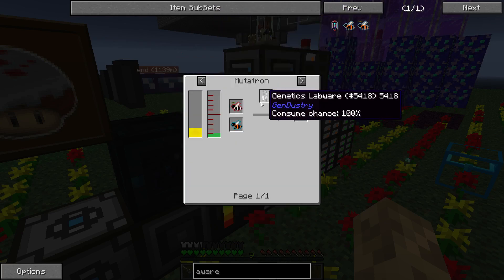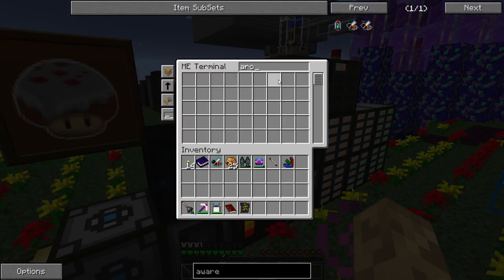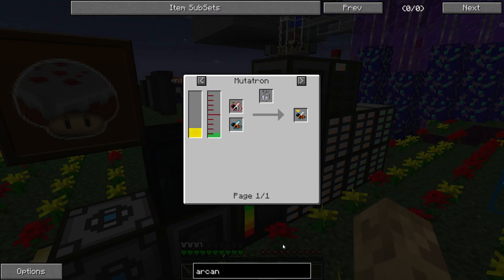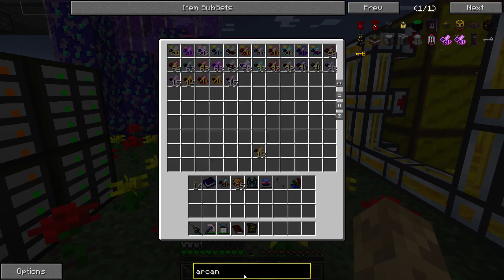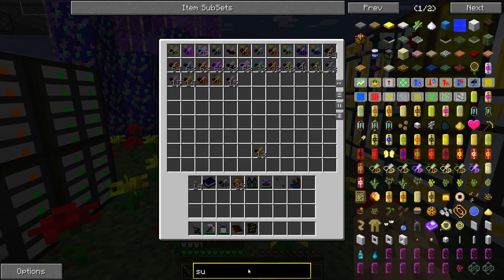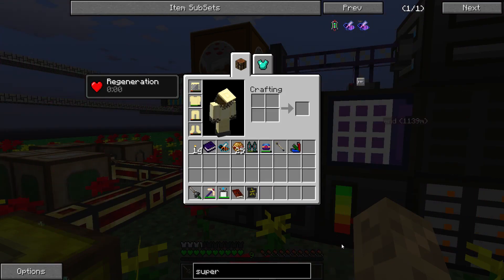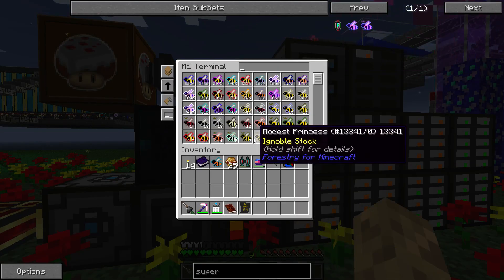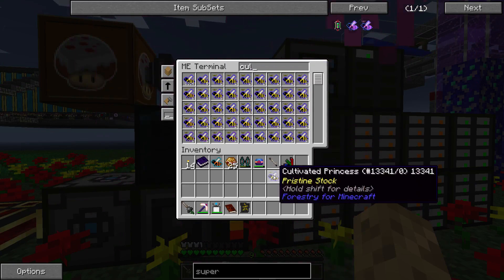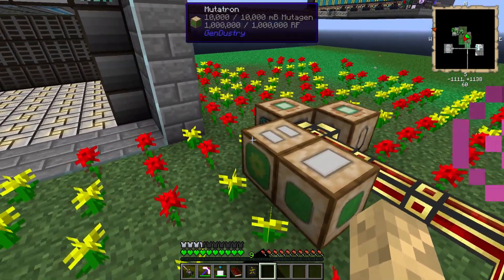So I don't have ethereal bees yet — that requires arcane and supernatural. We need arcane bees, and we don't have supernatural either. So let's go further back down the line. Supernatural is Charmed, and Charmed is Cultivated plus Eldritch. So we need a Cultivated plus Eldritch drone. This is why we don't want to quite use up all our good drones yet, but we'll have plenty extra over time.